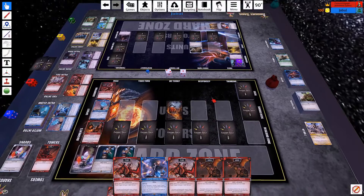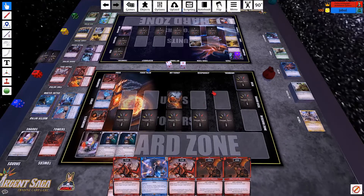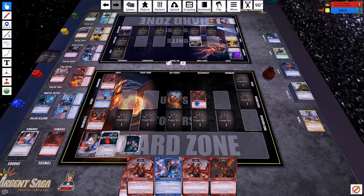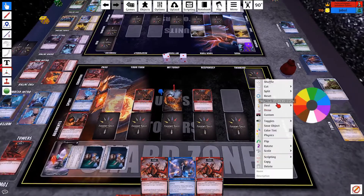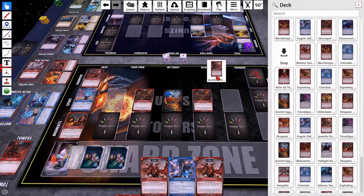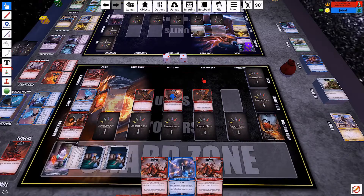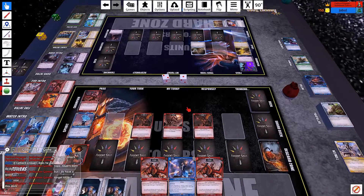For my actions, I kind of want to leave one crystal open for my effect. So I think I'm going to tap 1 to play a Deranged Dragon, and then use its effect to search my deck for a 2-cost, which will be my Juvenile. I will then Dragonic Zone into Juvenile and target tower with Juvenile.